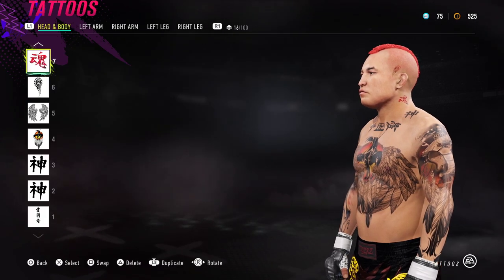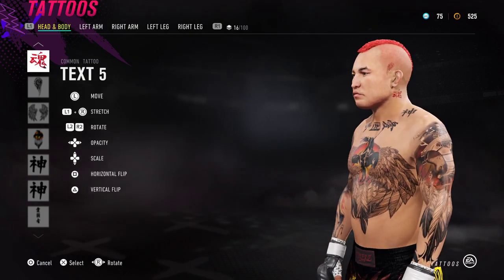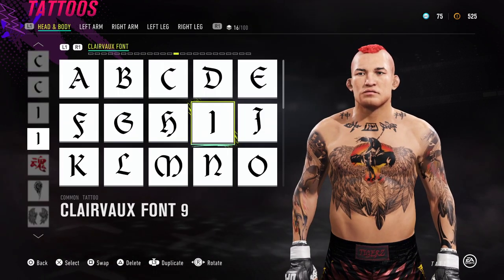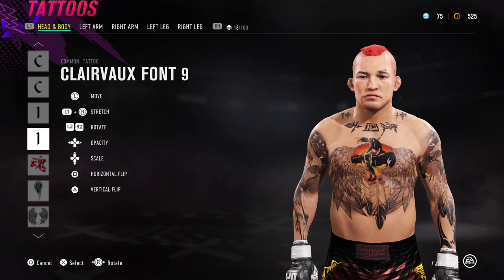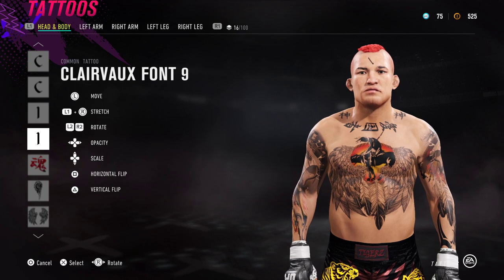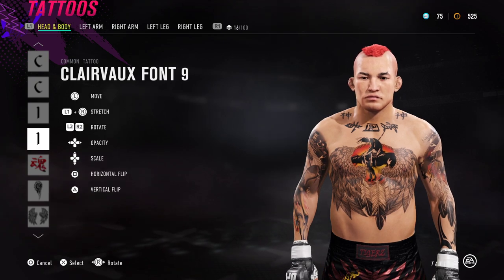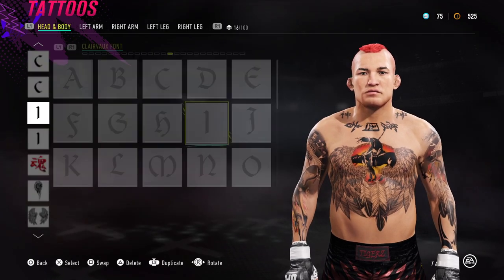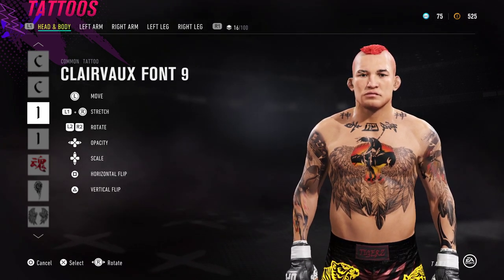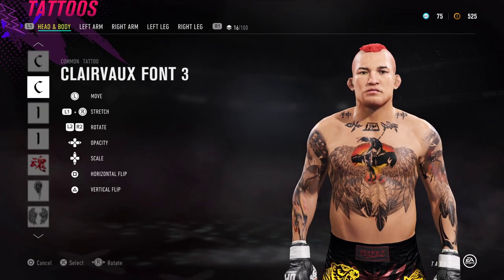If you want to leave that out and go for the earlier version of him, then you should do that. We can also go through a few hairstyles you can use if you're going for a later version. Text number 5 on this side. For his eyebrows, you want to darken them up with Clairvaux font number 9. I've just rotated it around using R2/L2 to thicken out his eyebrow, then press left on the D-pad. You want to slant it a bit so they're pointing diagonal rather than too flat, and you should be able to get a little bit more definition to them — it helps add to his face and makes it a bit more like him.